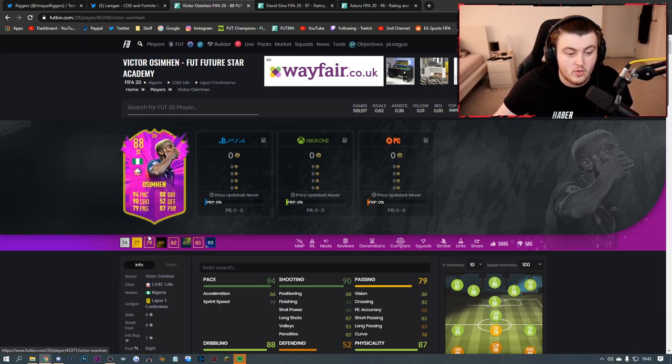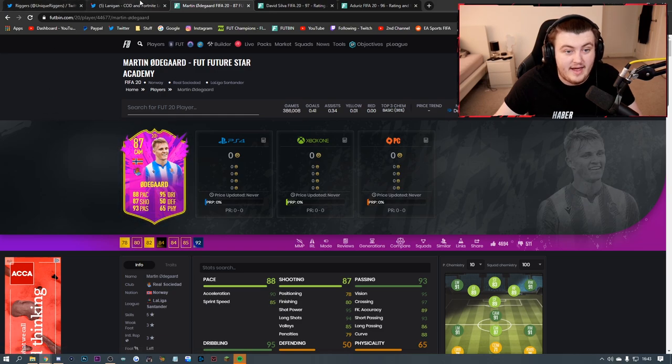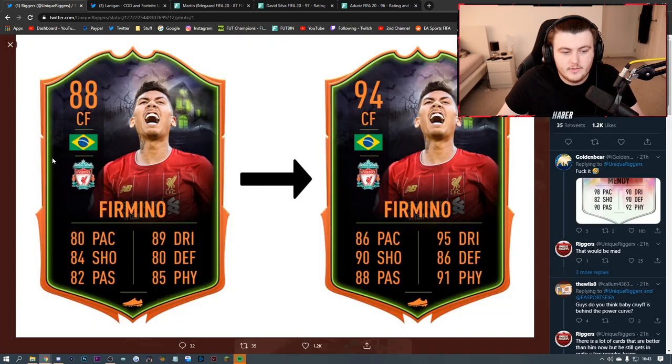The upgrade system I think would be really cool. We're looking at the awesome upgrades we got earlier in the year for Future Stars - Odegaard got an 87-rated card. I like the idea of upgrades, I've always thought it was a really good concept. If EA do put these in packs, we've got to get a lot of upgrade packs - 81-plus, 82-plus, 80-plus player picks - all the upgrades you could possibly think of. Just let us go absolutely ham on SBCs.